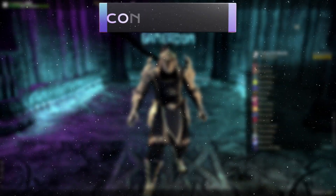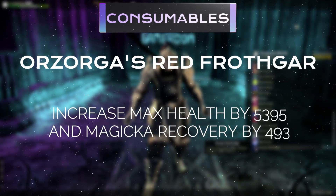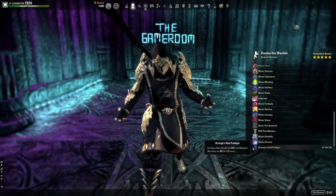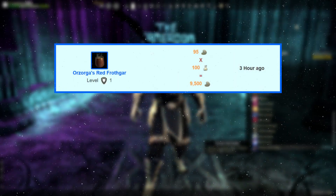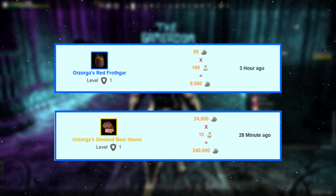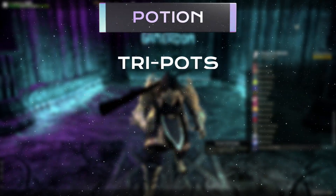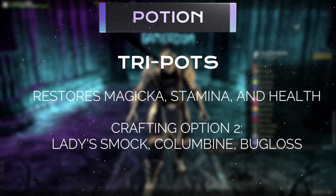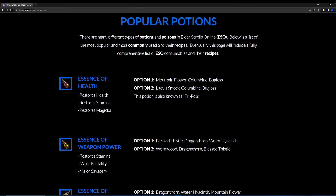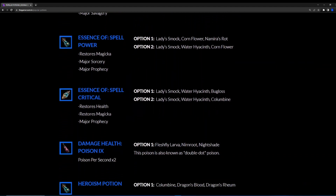For consumables, we are using Orzorga's Red Froth Guard Drink, which increases our health by over 5k and gives us maximum Magicka recovery. This is a very cheap food to buy or make — as of this video, it's being sold on PCNA for only 95 gold, comparing favorably to the most popular PvP food, Bear Haunch, going for over 24,000 gold. For our potion, we'll be using the Basic Tripots, which restores all three resources: Magicka, Stamina, and Health. The recipe can be found under the Popular Potions Guide on thegameroom.tv, linked in the description.